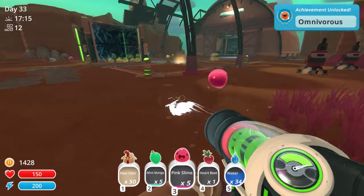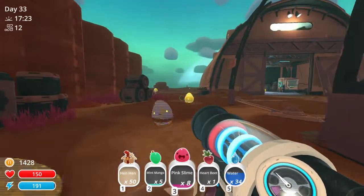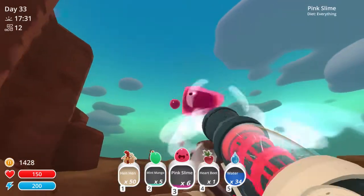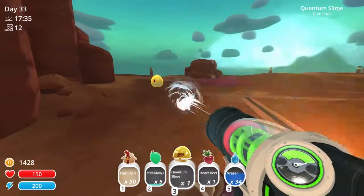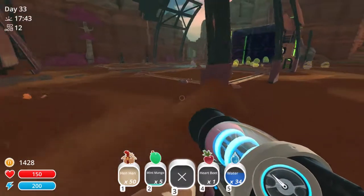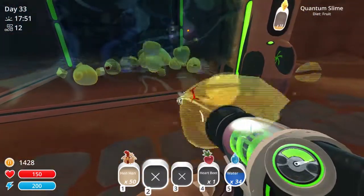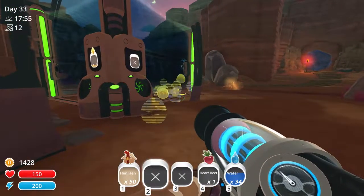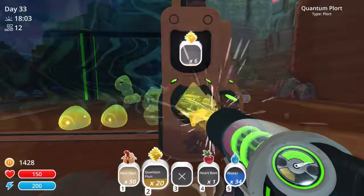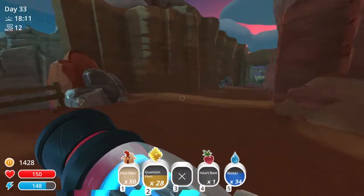You guys don't eat vegetables. You guys do eat vegetables. I could fuse the quantum slimes with the pink slimes to change their diets, but I don't think I really need to. We currently have more fruits than vegetables anyway, so it works out. Back to your home guys, godspeed. We have so many — let's turn these in for a quick buck, and then I'll try again to get over to the boom slime. Now I've got 50 hens so that should hopefully work.